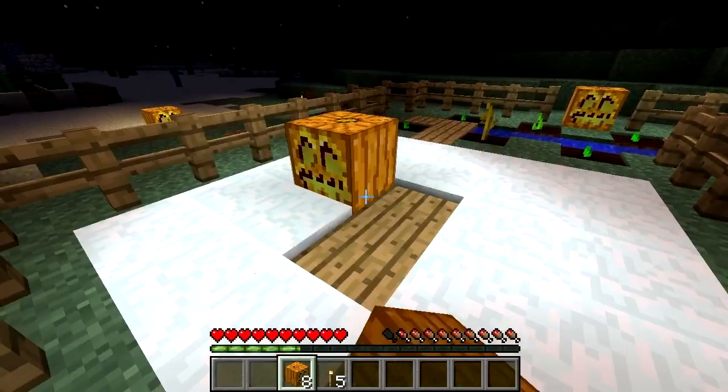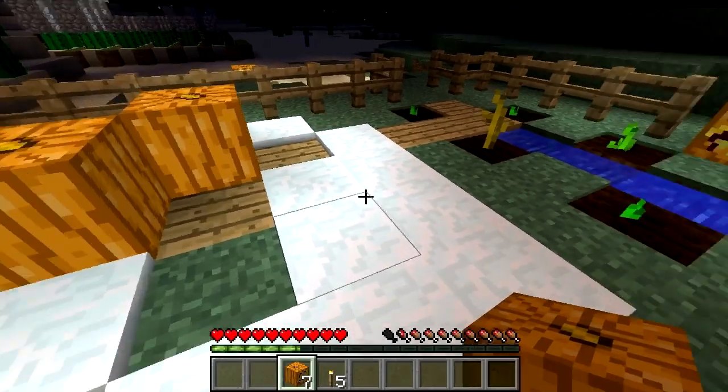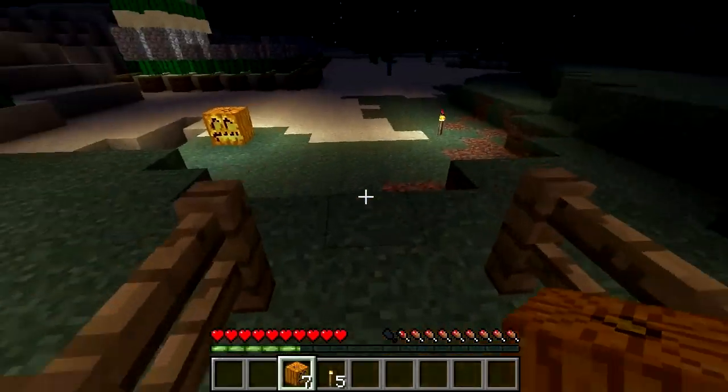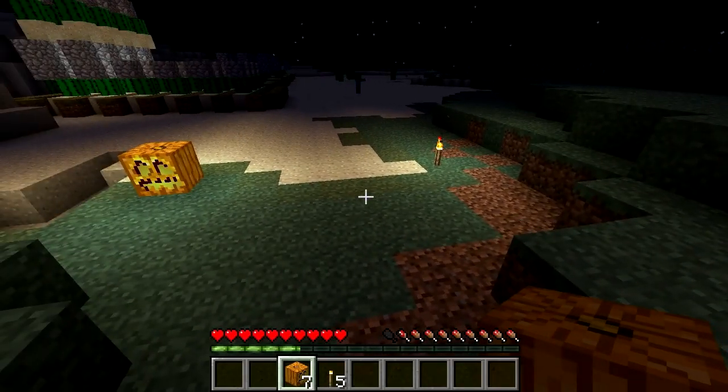Jack-o'-lanterns, along with other light sources, will melt snow and ice. Because pumpkin farming has now been added, this makes jack-o'-lanterns a renewable source, and seeing as they give off more light than torches, this makes them useful in anyone's book.